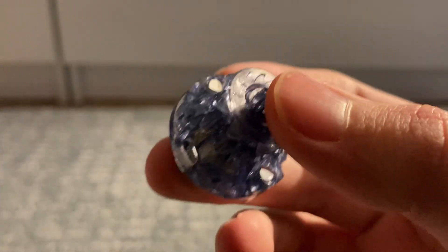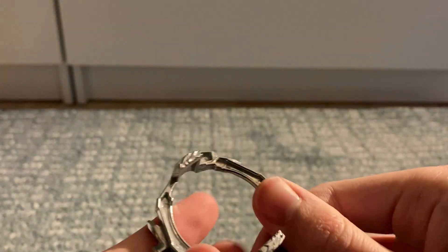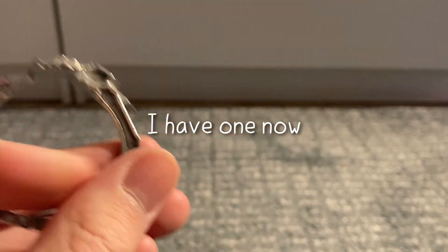But here we have destroy metal. Really nice. It's in the nightmare color scheme, which I really like. Moving on — L-Gear. This you can put on your Dangerous or just Dynamite Belial, but I don't have that. I'm going to keep this in case I do get one, but for now we're going to put this to the side and go to the disc.